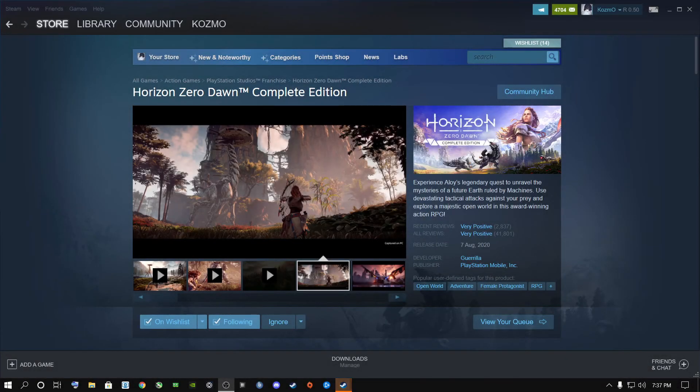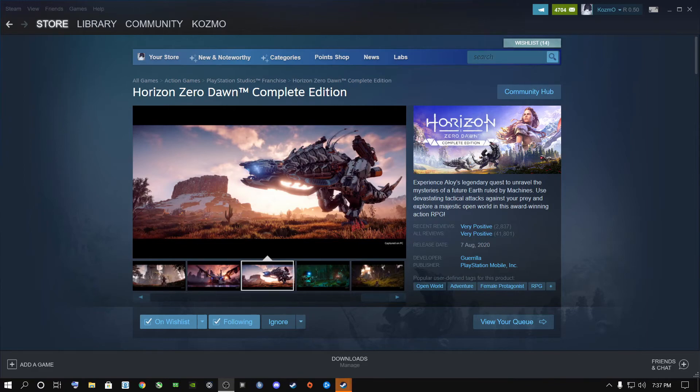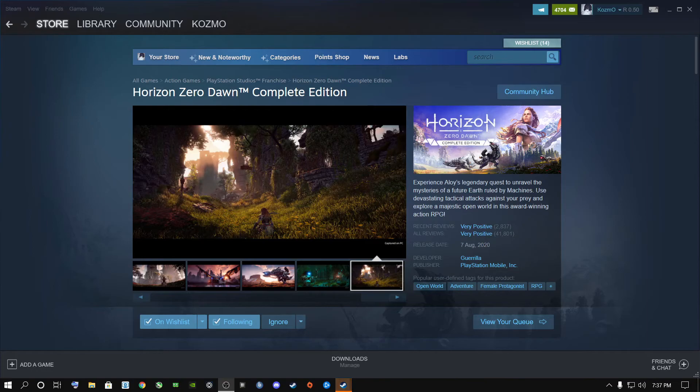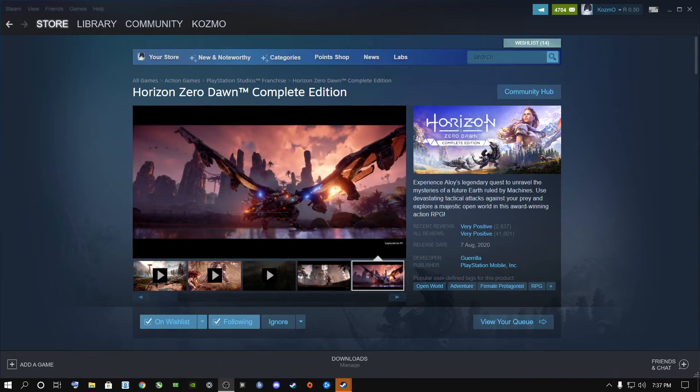Welcome back to Software and Audio Solutions. Today we're talking about Horizon Zero Dawn. It's a very popular game right now but a lot of people are getting FPS loss, frame drops, lag, and stuttering, especially if you're rocking a low-tier gaming laptop or low-end PC. Today I'm going to show you how to boost FPS, get less stutter, and have a much smoother gameplay experience overall.